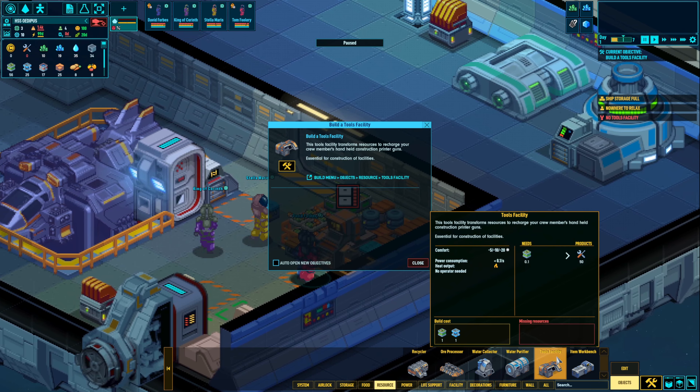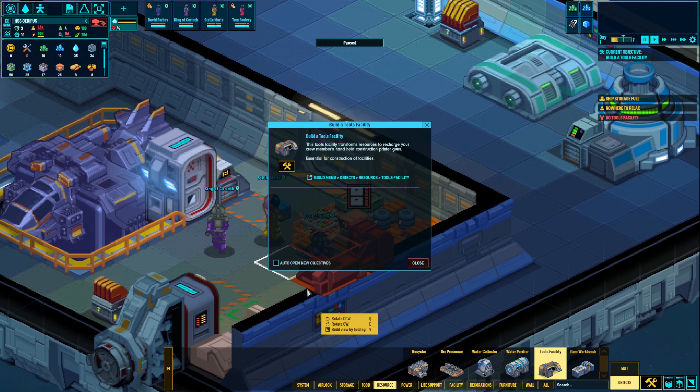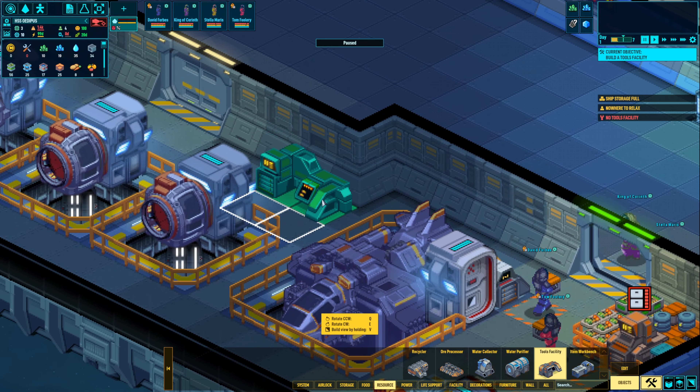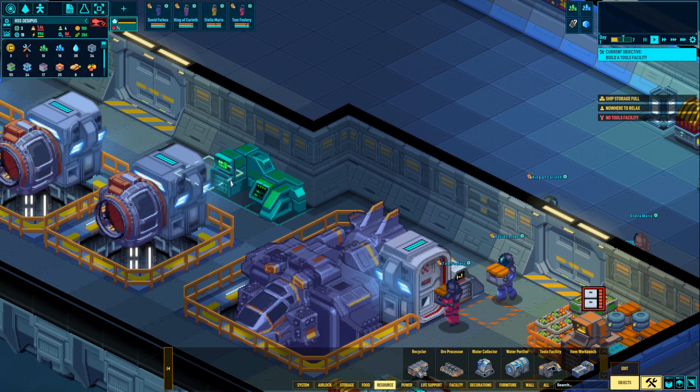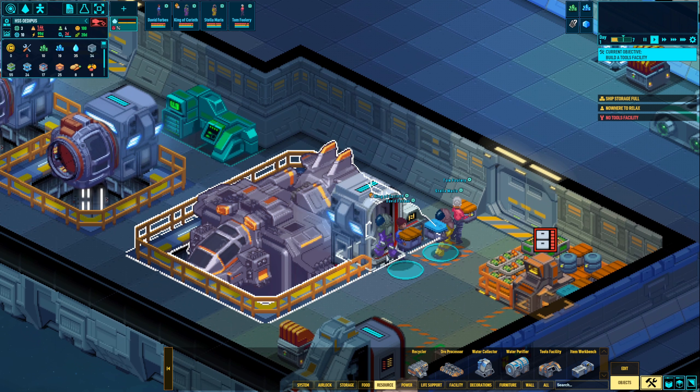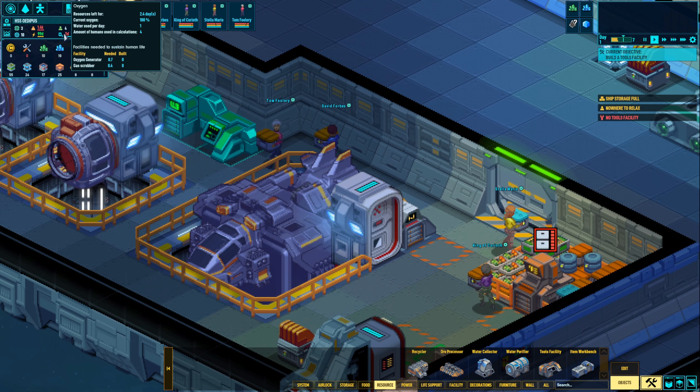To start this mission, let's begin with the tools facility, one of the essential buildings. I'm going to put one right over here and they're going to start bringing materials over to build that. Now you can see they're all getting unpacked. We've got two days of oxygen — thank the lord.